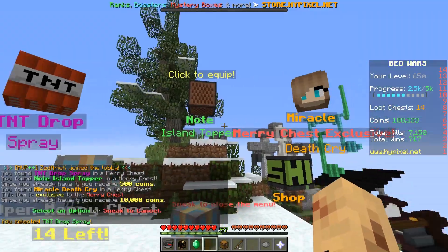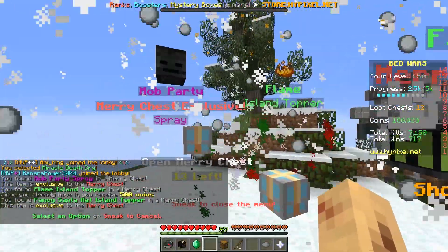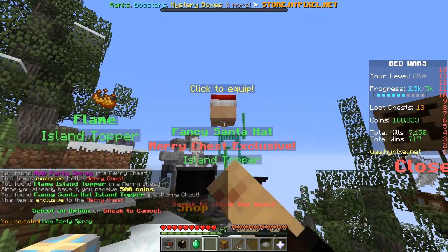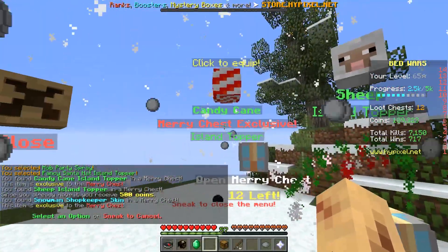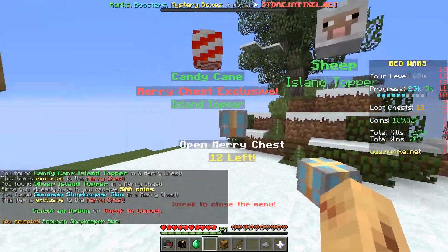Miracle Death Cry — let's put that on and equip that. Man, these particles! Mob party spray, oh nice. And a fancy Santa hat island topper, cool. Candy cane island topper — I prefer the Santa hat. And the snowman, nice.